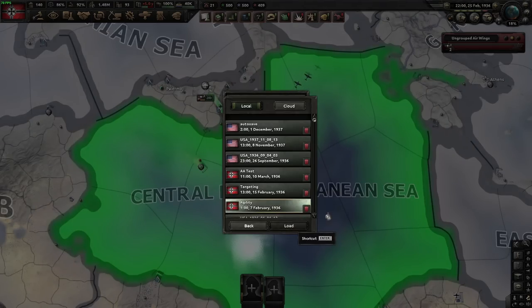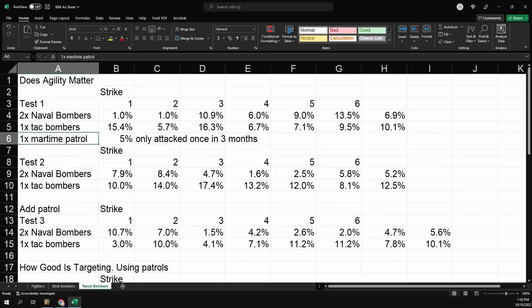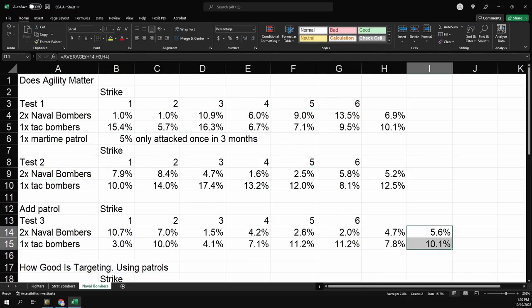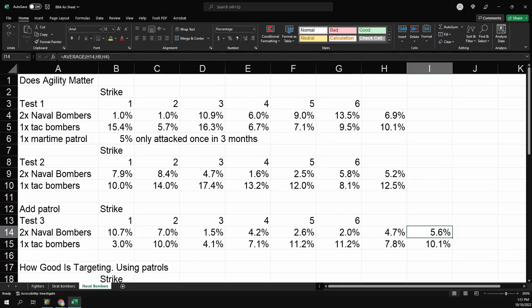I'd come back, load up the agility test, and redo it with the medium airframe. I did this three or so times. I also tried a maritime bomber, but in three months it only launched one attack, so I gave up. The one tactical bomber is definitely doing more damage, and it's because even though I'm using two airwings, only one is flying. Outside of the handful of times two attacks actually occur, we're basically doing half damage — because we have half the naval attack per airwing. Agility is doing nothing here. I ran this test thinking I'd missed something, and confirmed: agility does nothing.